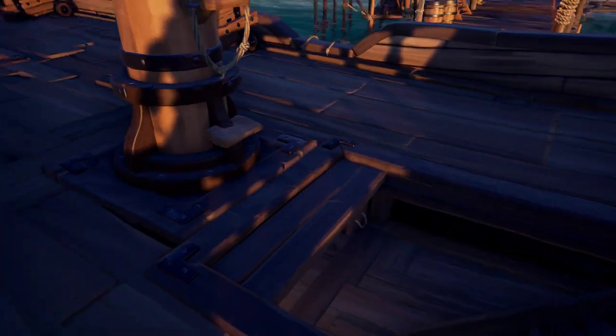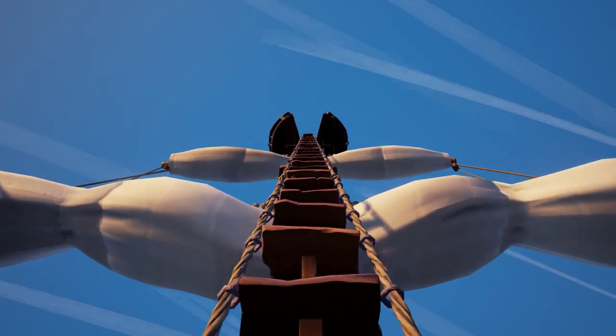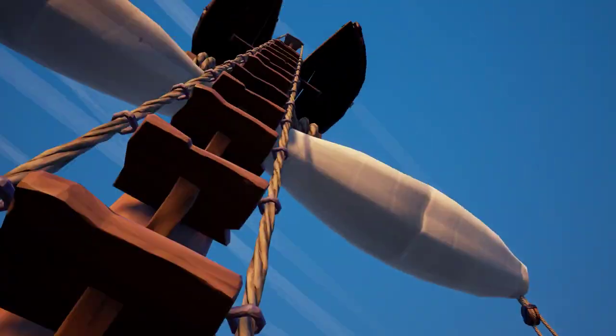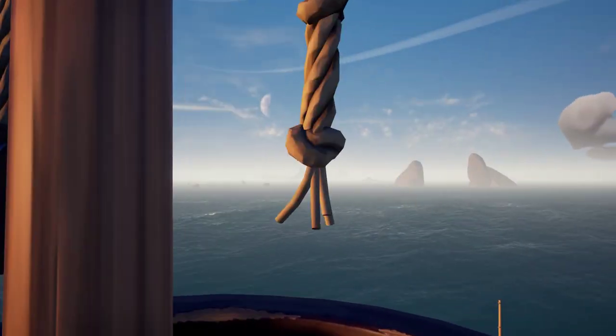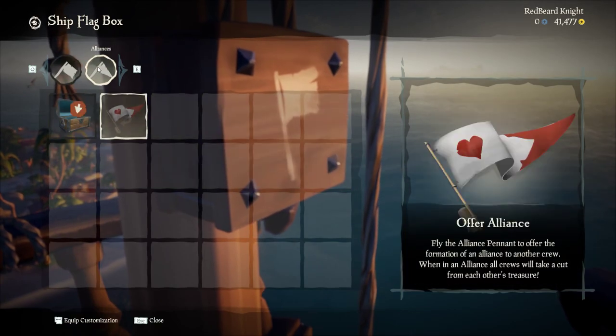The ladder to get up into the Crow's Nest is a little bit taller, and the Crow's Nest itself is also a little bit higher up. As you can see, there are two sails on this one mast. Up here, we have another bell and a ship flag box, just like the Sloop, with the same options.